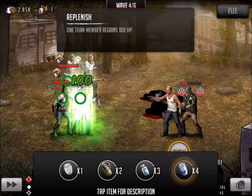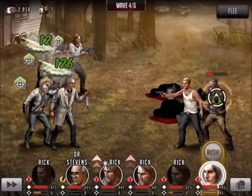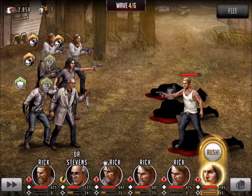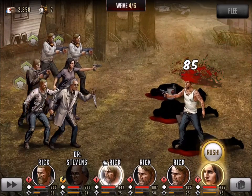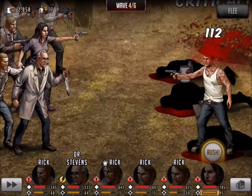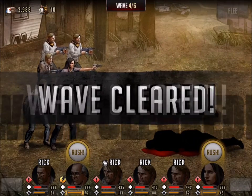Dr. Stevens is about 55%, so I'm going to go ahead and heal him up a little bit just to be safe. Because this AI — there's no rhyme or reason to who they attack. They'll get one low and then they'll switch targets, so it's a little bit unpredictable. Even if they have a good matchup, sometimes they switch targets.